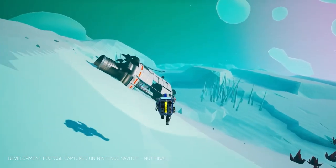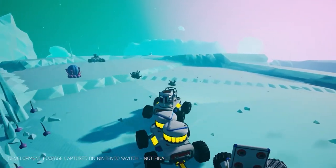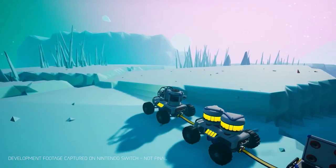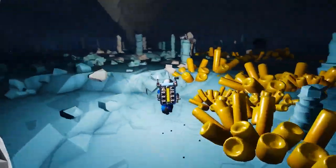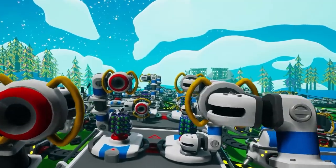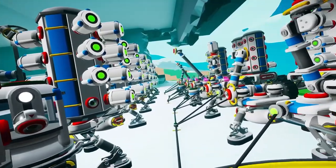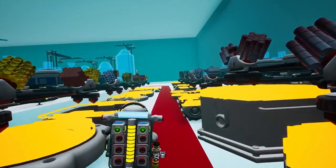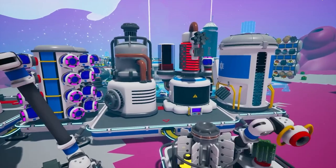During your exploration in Astroneer, you'll come across resources used to build base pieces as well as tools for your Astroneer. To unlock these recipes, you'll need research bytes, which are found not only on the surface but also within the cave system. The bases you can make can be either small and dense or massive, and with the addition of automation, you can create very interesting automated bases and research devices.